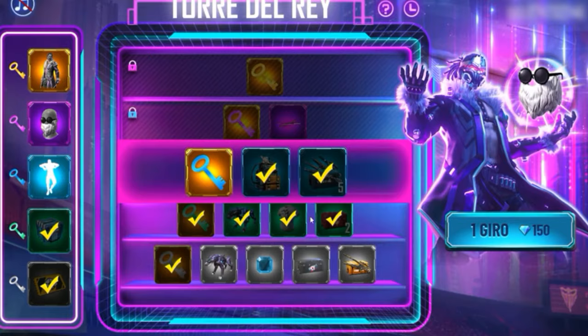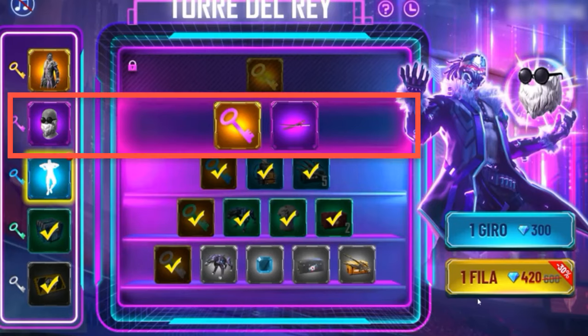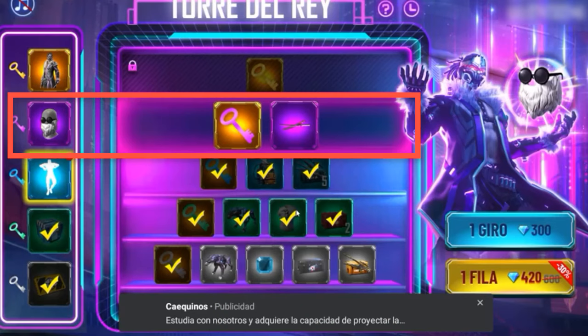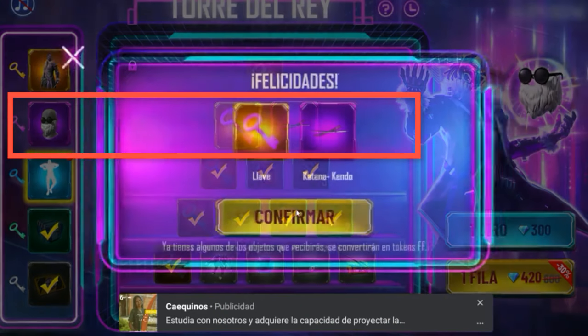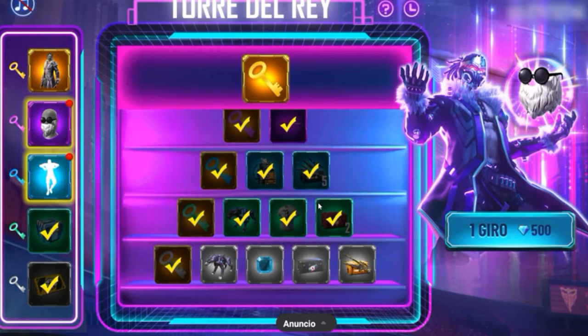If you want the beard, you should spend around 800 diamonds, as I said. What you need to buy from row 1 to pass to row 2 is the key — only the key. But as I said, it is better to secure the entire row, because it is very difficult and Garena ends up tricking you.